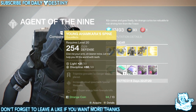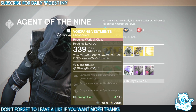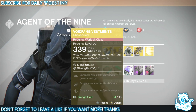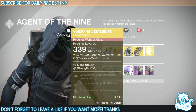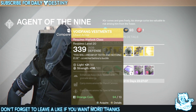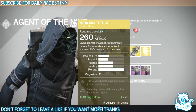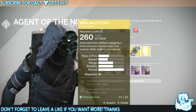Then we have Void Fang Vestments for the Warlock, which is chest armor — enhanced Axion Bolt spawns with grenade energy, carry more ammo for hand cannons, carry more ammo for special weapons.